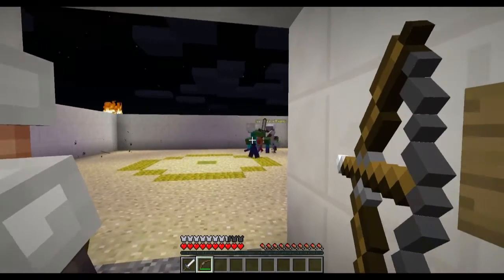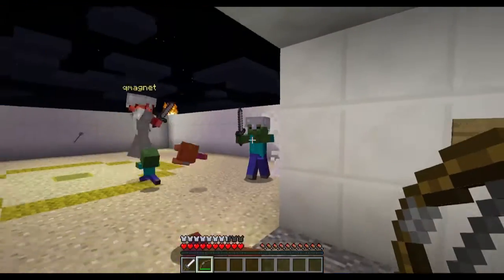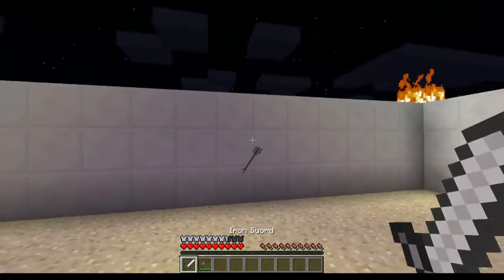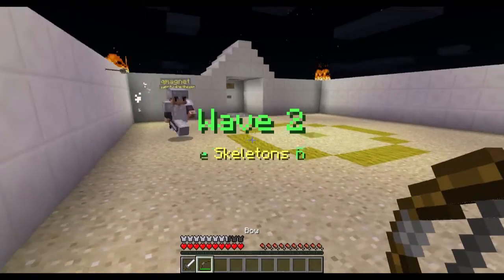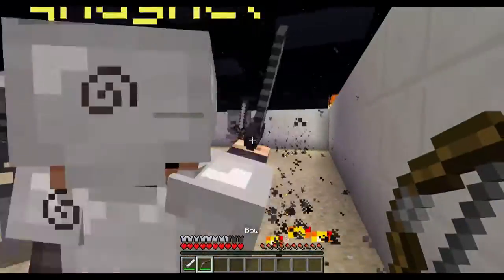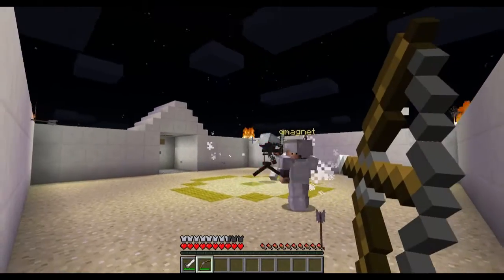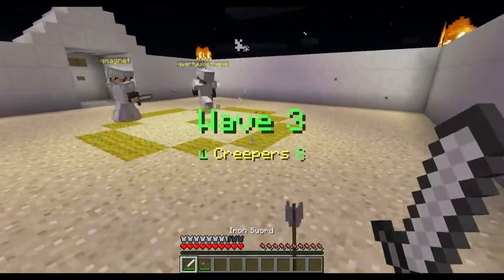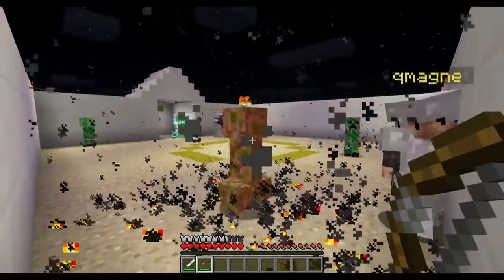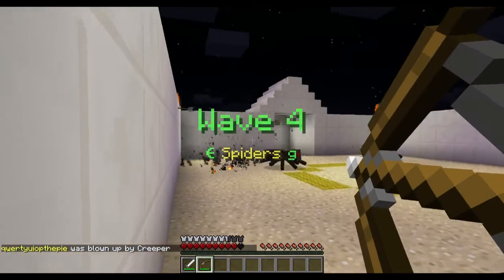Oh, we have bows! You're doing fine out there on your own — you're very helpful. They call you the Foot. I just watched Ninja Turtles the other night. Oh, that's not a skeleton — I love Ninja Turtles. You said something that reminded me of that. What arrows do we have? Charge creeper!